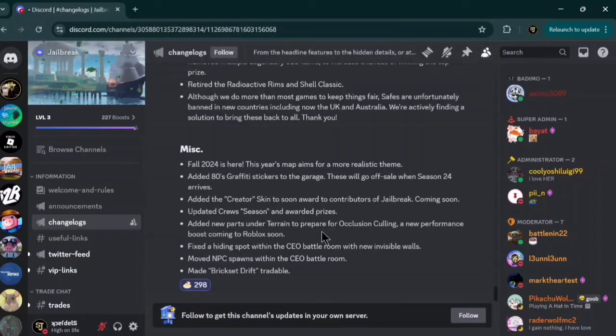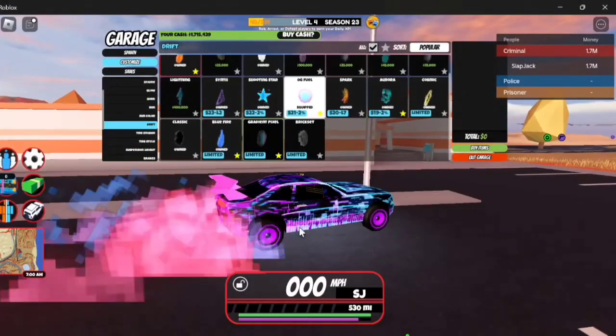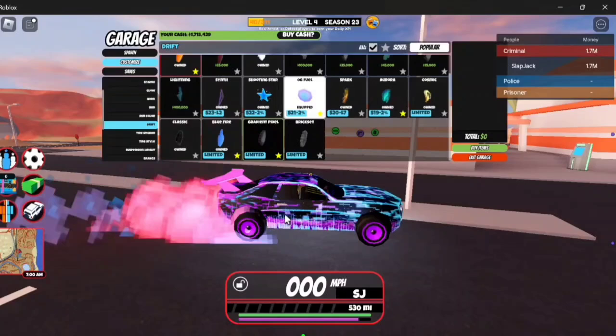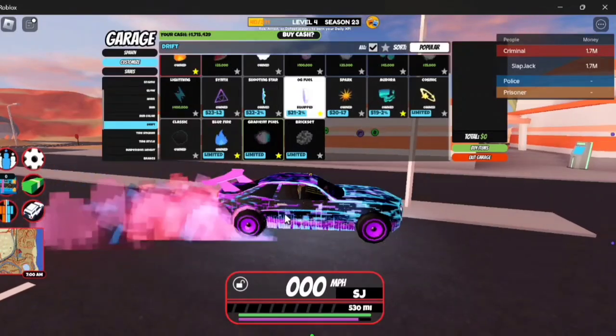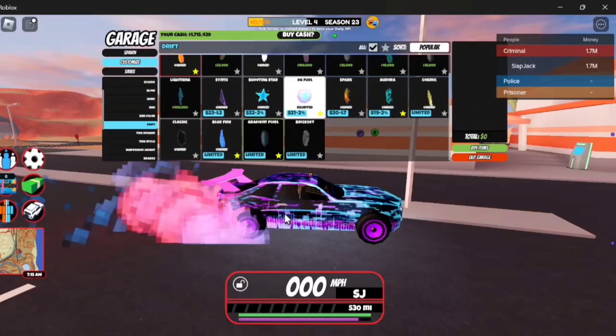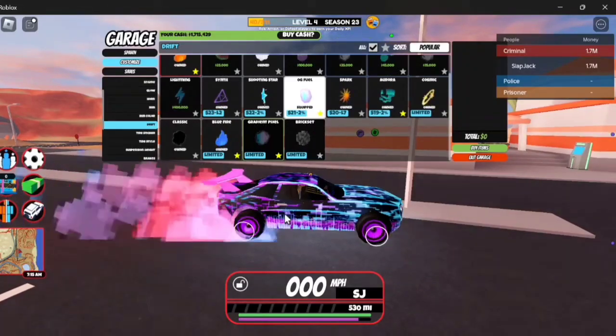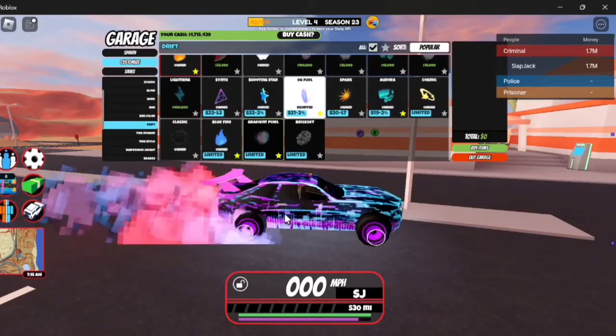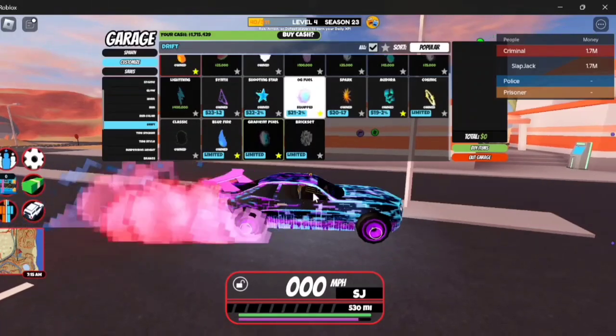One last thing I'd like to cover is some of the miscellaneous stuff in the changelogs for Jailbreak that Simo put in the Discord server. They updated the Cruise Season and Awarded Prizes. Right now the Cruise Season All Awarded Prize is the Gradient Pixel Drift, as you can see here. Apparently it's been updated, but I went through and couldn't find any new items that it could be. Maybe they didn't officially add it in yet — maybe it'll be towards the end of Season 23 when it crosses over into Season 24. I'll keep you guys updated.